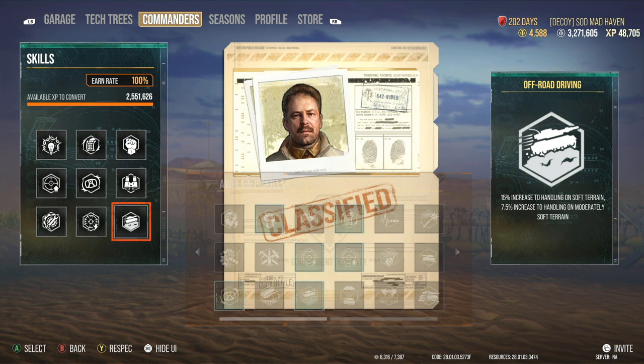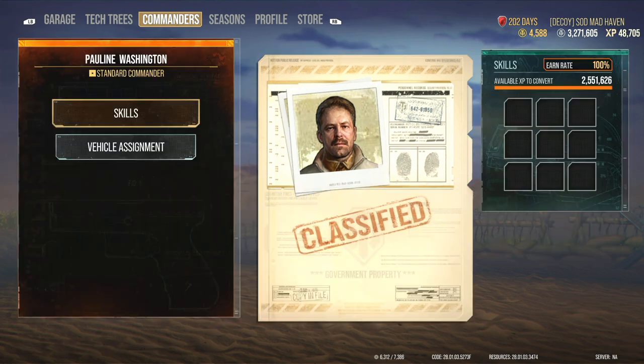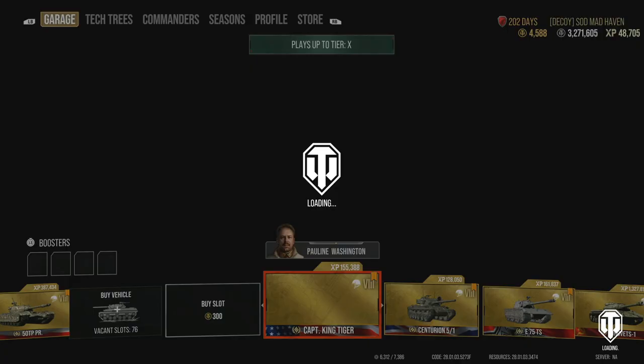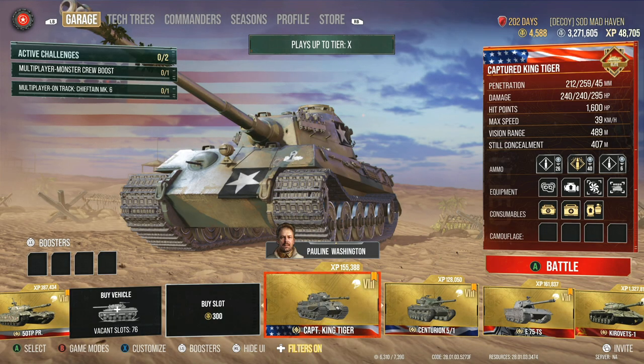Off-Road Driving — if you guys aren't running this in your heavies, you're going to fall behind. Off-Road Driving and Power Terrain combined is probably one of the best combos in the game. They're absolutely fantastic.